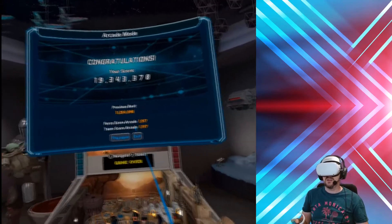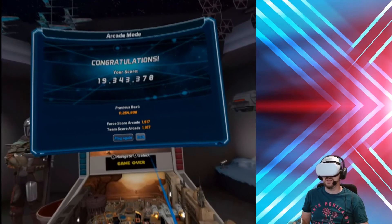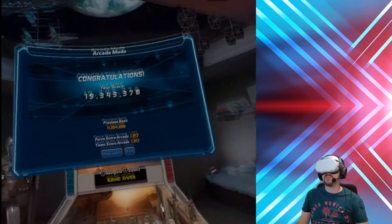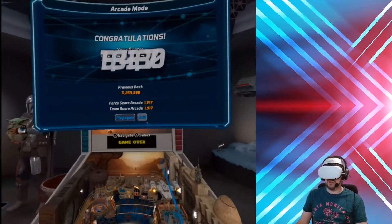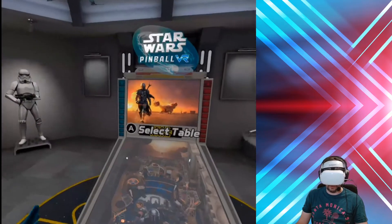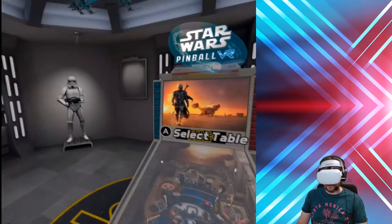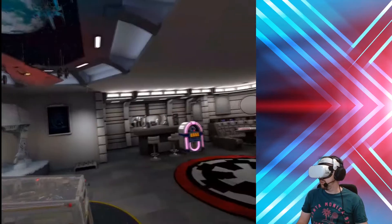There you go. Well there we are — I figured it out, we worked it out. We've got to activate the powers before we can actually use them here. Who would have thought it? But it's worth it. We managed to get that done, so of course what we've got to do before we end all of this is come back out of that, and we have to go put up our poster from Mando.